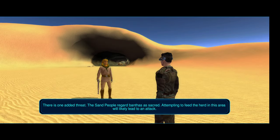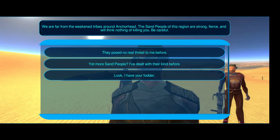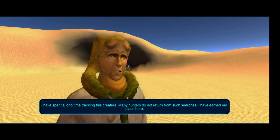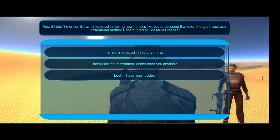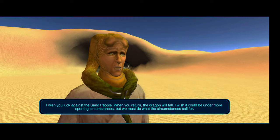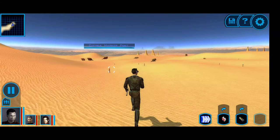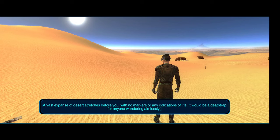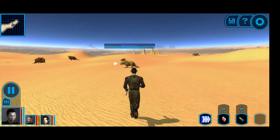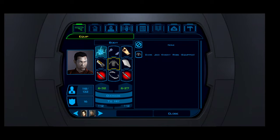We need to try and lure the Banthas to the cave to lead an attack. I need to gather those Banthas to the cave to lure the Krayt Dragon outside. We want to lure the Banthas to the cave, which is why we couldn't attack them before - we actually need them. Let's see what the journal says.